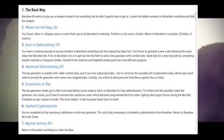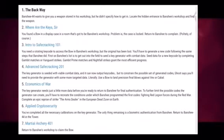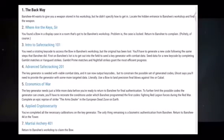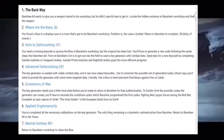So the first part is called The Back Way. Banshee-44 wants to give you a weapon stored in the workshop, but he didn't specify how we get in. Locate the hidden entrance to Banshee's workshop and find the weapon. Basically, we will have access on the 22nd to go into Banshee's room. And now Banshee-44's gunsmith room will actually be unlocked. So yeah, that's pretty cool.